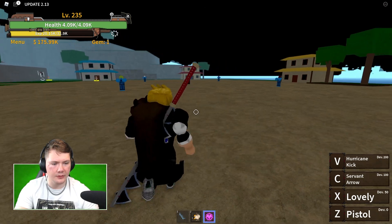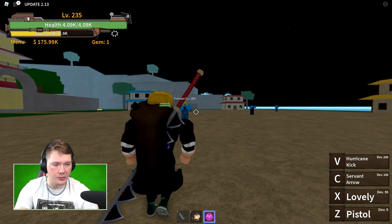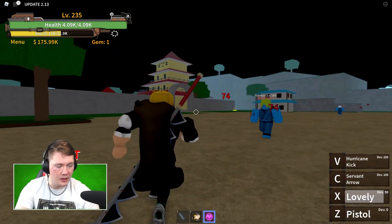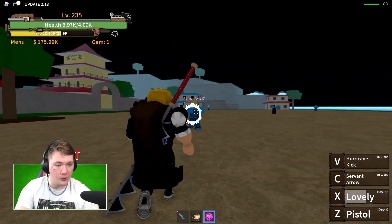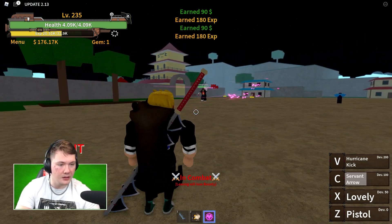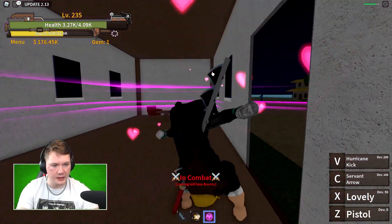Earlier I was mentioning the Love Love Fruit revamp, so let's go over that one real quick. Pistol will look like that — that's the first skill. Then we have Lovely, which will of course create a stone around the enemy. And Servant Arrow looks a lot better. Then Hurricane Kick is still similar.